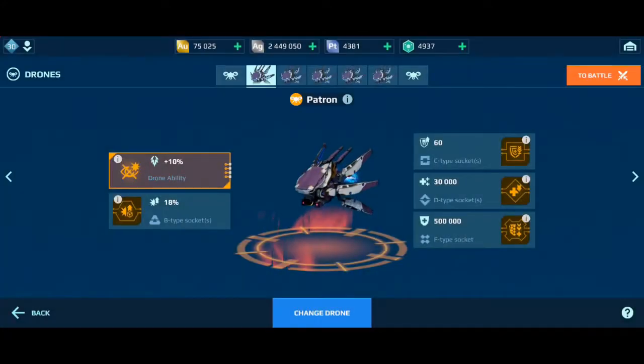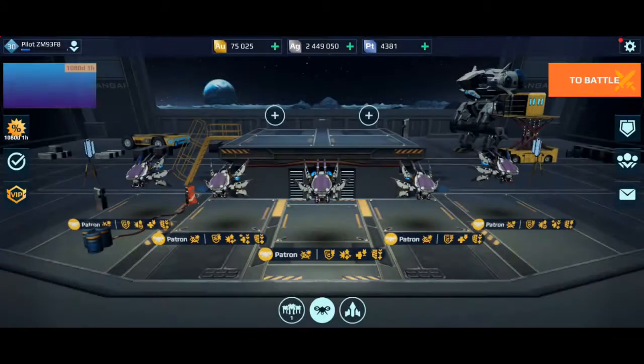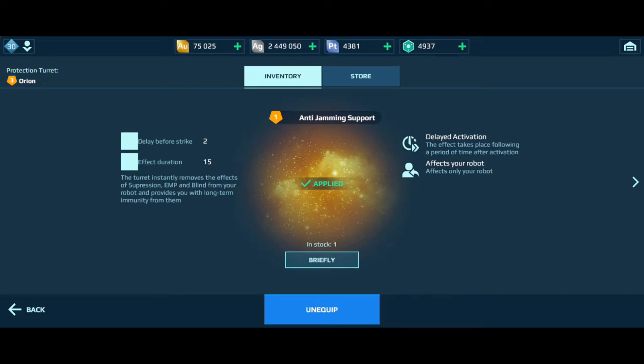I have some different microchips, I put some of them in — I think they're quite good. I have five of them and we want to go into a match to see how they do. But first, before we go into the match, I want to show you we have a new thing on Orion: anti-jamming support. What is that? The turret instantly removes the effects of suppression, EMP, and blind from your robot and provides long-term immunity from them. That's interesting.